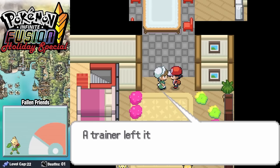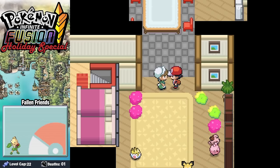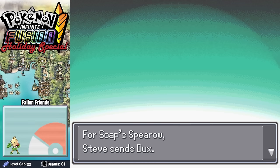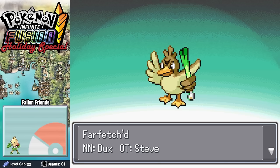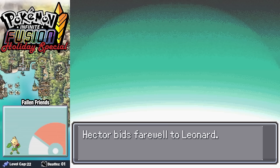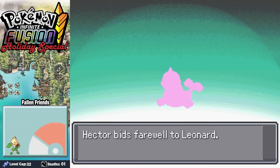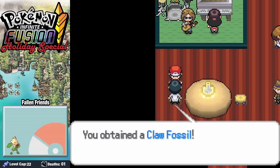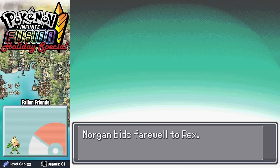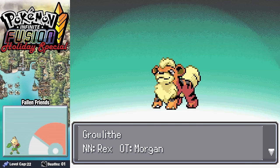Over in the Daycare, we're gifted an egg — we'll raise it as if it were our own. Over in Vermillion City, we exchange a Meowth for a Slowpoke, trade a bird for a bird, and swap a Drowsy for Leonard the Seal. People really like exchanging gifts in Vermillion City. Also over on the SS Anne, we beat up a guy for another Fossil, and swap a Shellder for Rex the Growlithe.